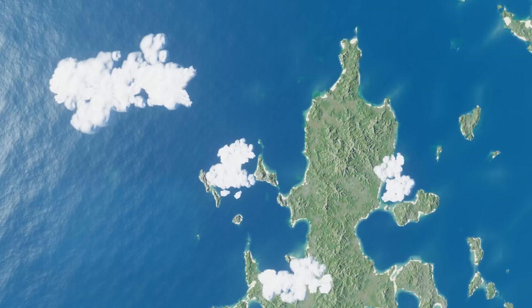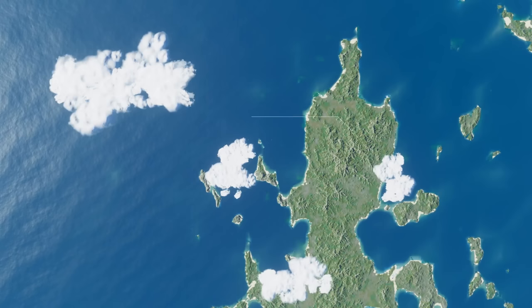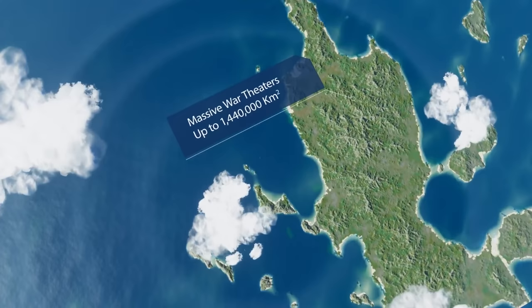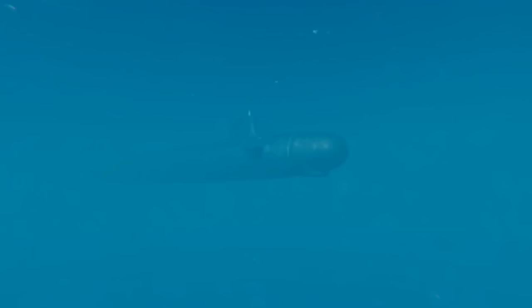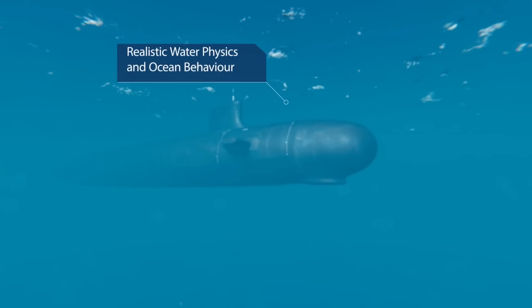In this simulator you are placed in command of a Virginia-class submarine. You can take control of all the stations yourself if you so desire. You can outsource some of the tasks to AI, or — and this is going to be very interesting — you can combine forces with other players. You can put your friends to work at various stations aboard the submarine as you are in overall command as the captain.